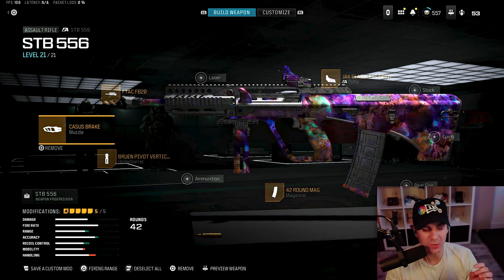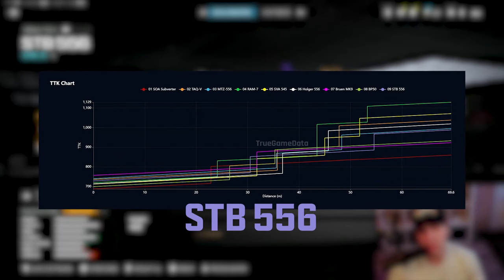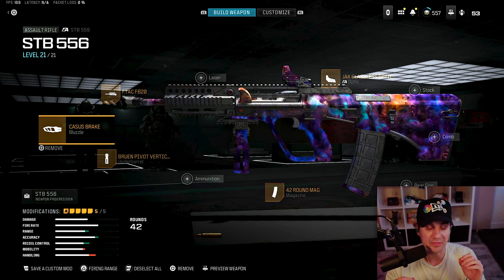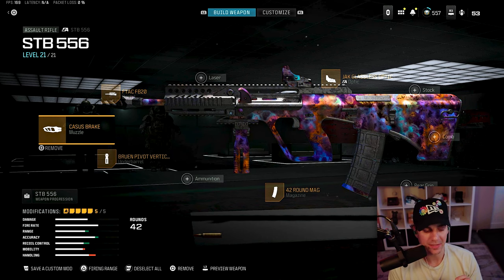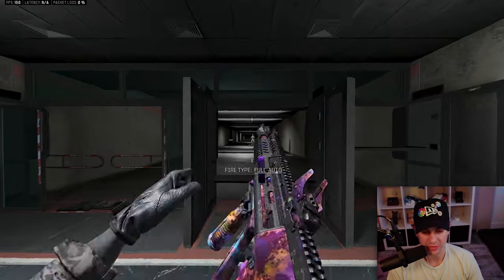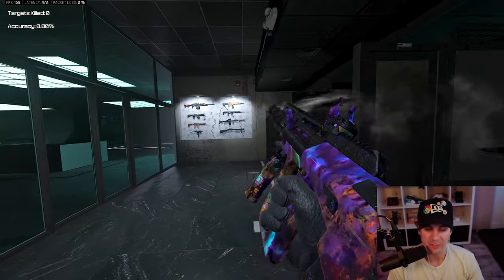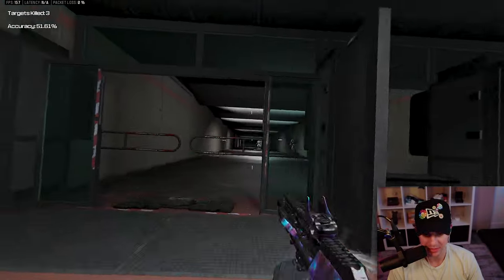Going back to MW2, the STB 556 has a very good time to kill and holds its range well. The one downside is the 42-round magazine. But if you're playing solos or duos and want a gun that's going to be extremely rare on the map but incredible for recoil control, this is the weapon. I've used it a lot on Fortune's Keep and it's absolutely within the time to kill meta. It's not number one but with the bruen pivot vertical grip the recoil control is insane — it's very user-friendly, still hits hard, and is a fun flashback to a gun that never got enough love in MW2.